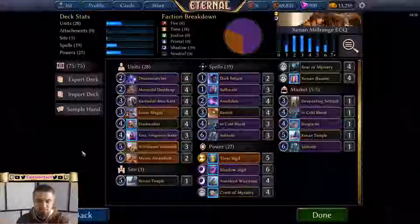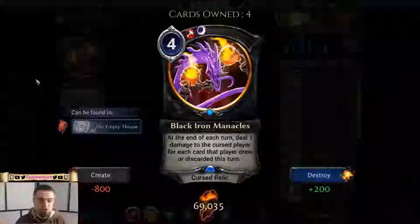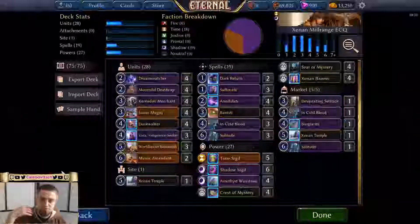Generally the mill strategy has been quite weak. There is a Stonescar card called Black Iron Manacled — at the end of each turn it deals one damage to the cursed player for each card that player drew or discarded this turn, including discarded from their deck to the void. That's a more aggressive take on milling, but I wanted to focus on proper milling of opponents.